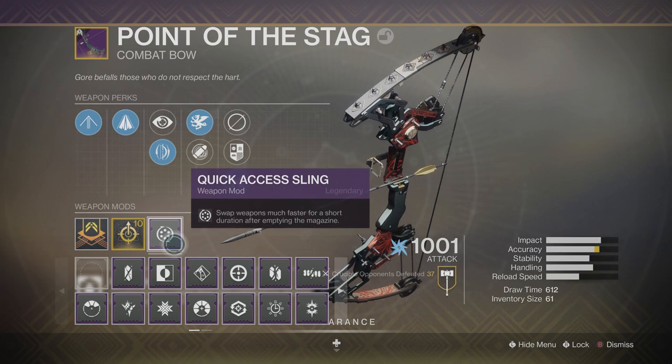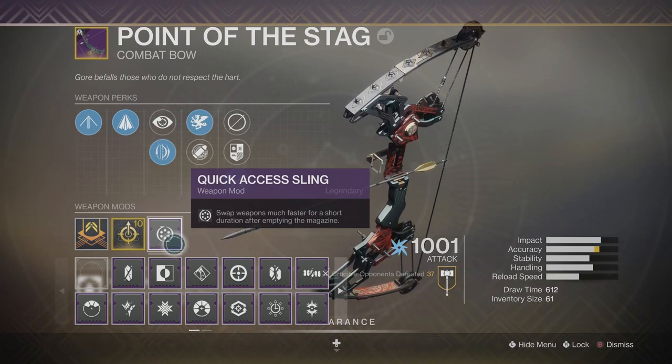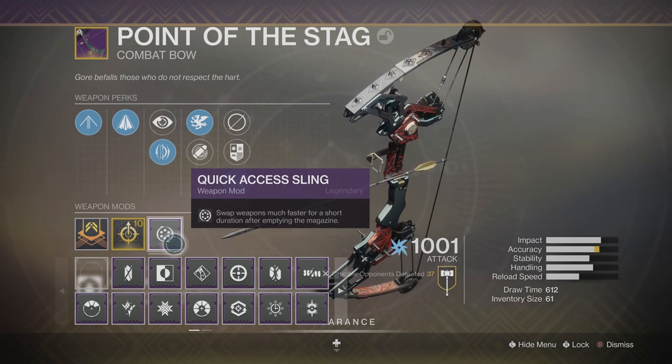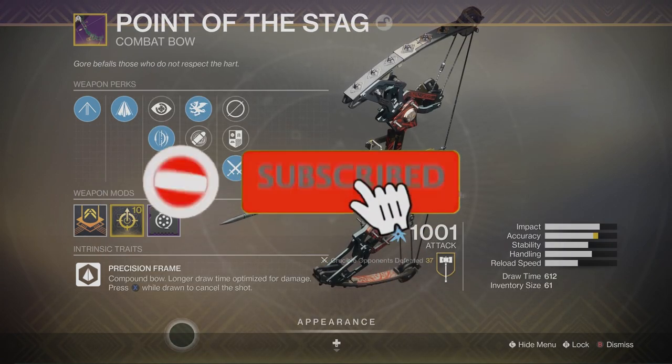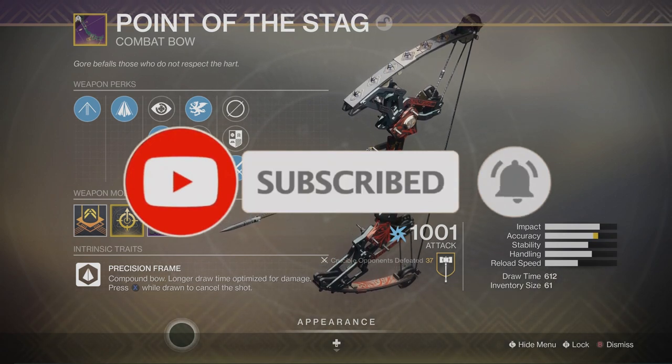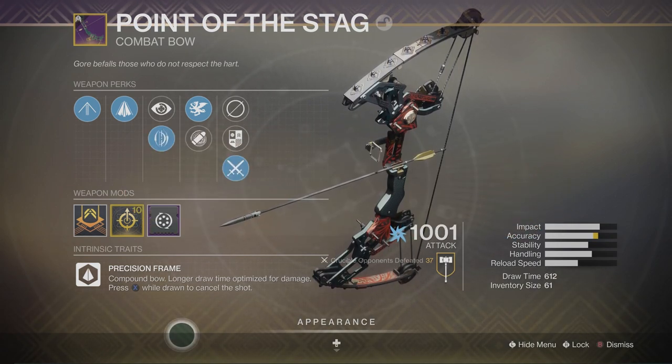I put a quick access sling on this. Every time you fire a shot, your bow is empty, and I can quickly switch to my shotgun in case any Guardians get too close and rush me. Here is a closer look at the stats. We're going to hop into the Crucible to see how this weapon performs. If you guys are new here, consider subscribing — and if you enjoy the video, leaving a like helps me out. Now let's get into it.